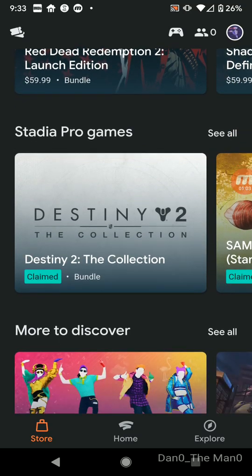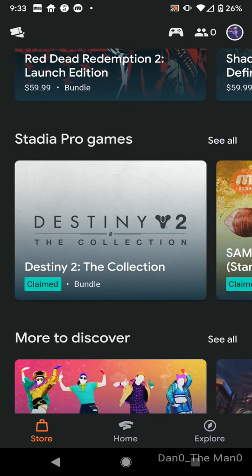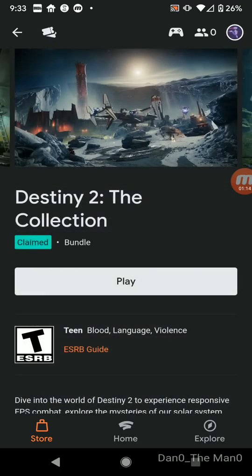Now you go back and scroll down to Stadia Pro Games. This is where you get your free games. On the Stadia Pro Games section, you click the app and it will pop up. Where it says 'Play Right Now,' it previously said 'Claim.' So you hit Claim and it claims the game.